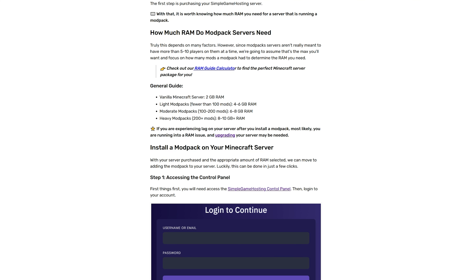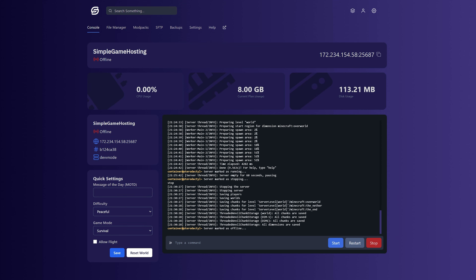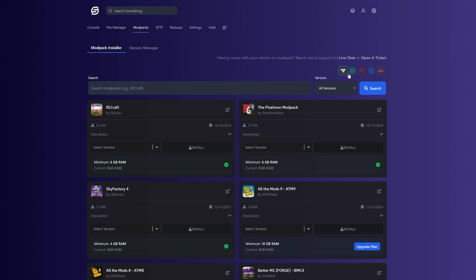To do that, you want to go to the console tab for your server — that's going to look like this — and you want to go ahead and stop the server in the bottom right down here. Once the server is offline, we can go to Modpacks up at the top, and here you'll be able to see all of our modpacks.